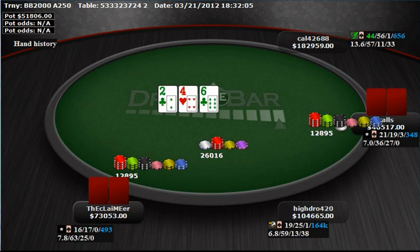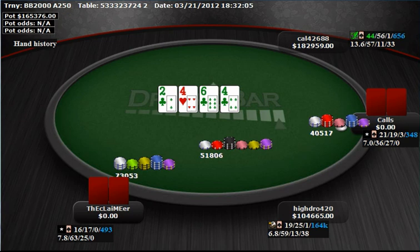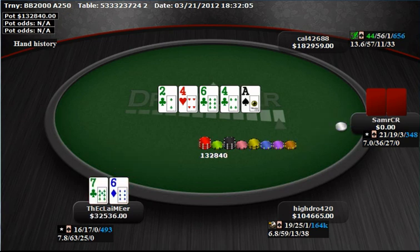A lot of strong hands would want to raise for value and protection. I think nines-plus he would 3-bet preflop; maybe aces and kings he'd flat sometimes. If he had 8s or 7s, maybe he wants to make a decision on this flop, maybe 5s or 3s he would try and shove or raise those hands. Anyway, they go to the turn, all the money gets in, and we see the claimer had 7-6 with a 7-high flush draw on the turn, but he was drawing dead to Sam's full house.